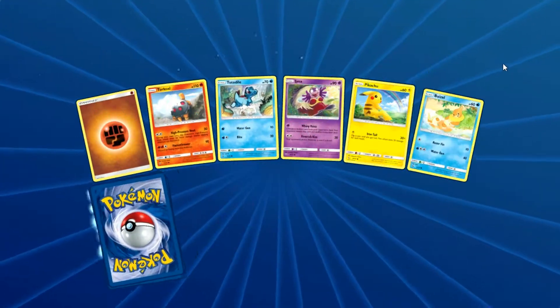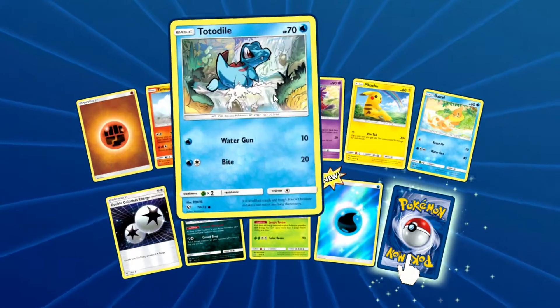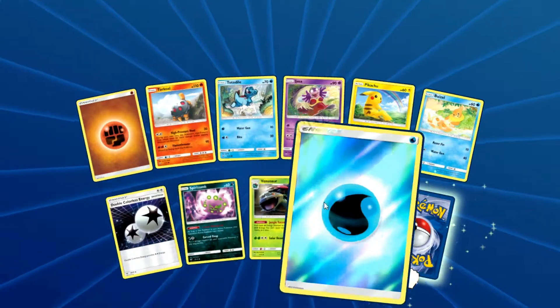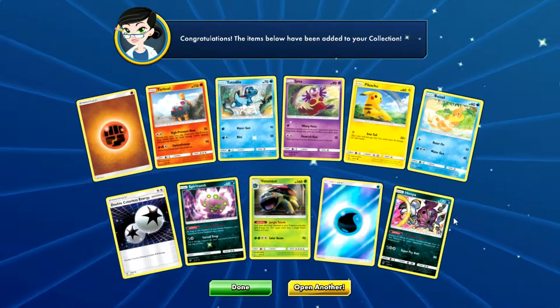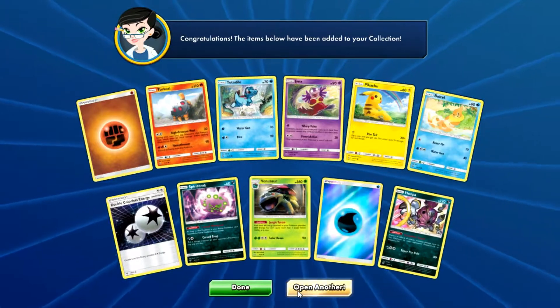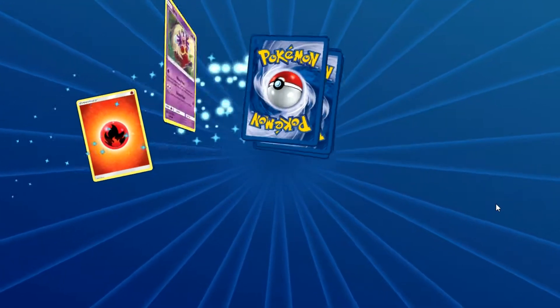As long as I get something new, I'm happy. We got a reverse holo Water Energy — that's good. Spirit Tomb, Water Energy, Venusaur, and another Hoopa as the rare. I pull Hoopa as my rare a lot online for some reason. Let's keep going and see what we get.